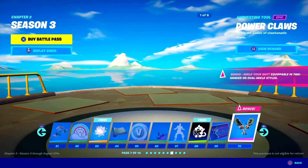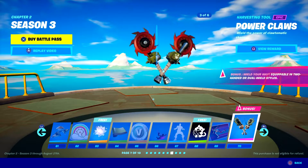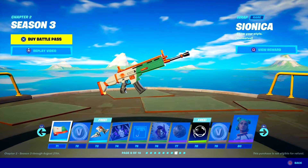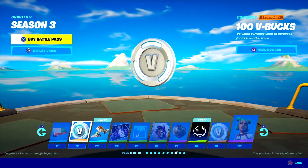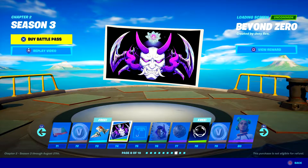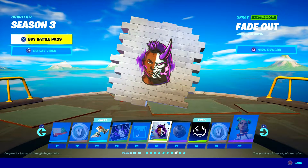Then there's these — the power claws. What the hell are those? Those things are awesome. They come in pink — and red too. Apparently there are six versions of those. There's the single version of that at the end. There's a spray — don't really like that. A wrap, some more V-Bucks, another glider, a loading screen, and more to do with building the umbrella. Another weird spray.